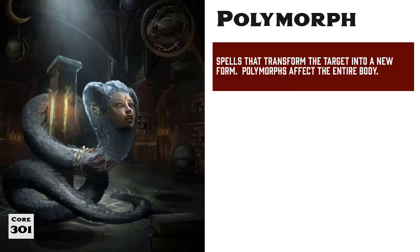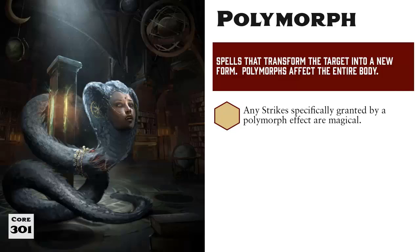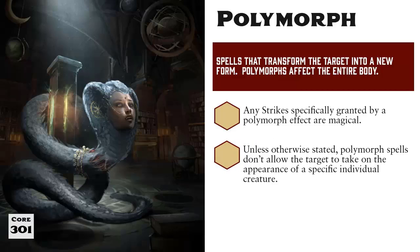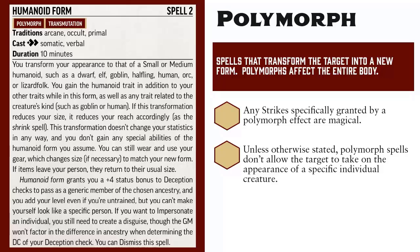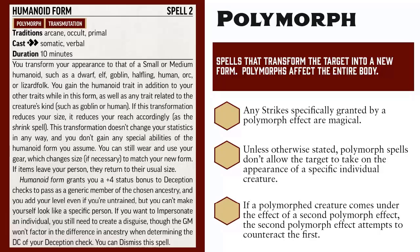Polymorph spells work like regular Morph spells, except they alter the target's entire body. Just like with Morph spells, when a Polymorph spell grants new attacks, those attacks gain the Magical trait. One important limitation to be aware of is that even though a Polymorph spell may let you take another general form, they typically do not allow you to duplicate someone else's appearance. You can cast Humanoid Form to take on the appearance of another ancestry like Elf or Dwarf, but you cannot use those spells to look like a specific Elf or Dwarf, although using the spell may lessen the difficulty of Disguise Checks. Also, you can only be affected by one Polymorph effect at a time, so if you're Polymorphed and become the target of another spell with the Polymorph trait, that second spell will attempt to counteract the first Polymorph effect.